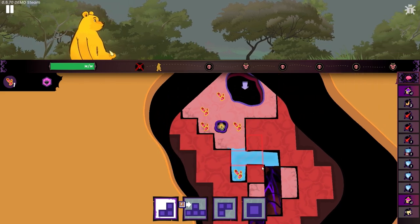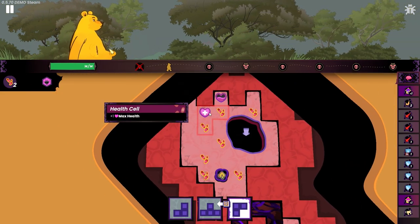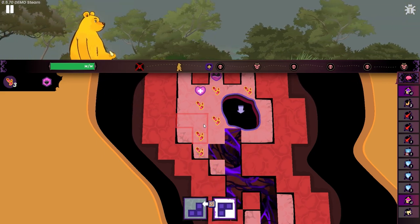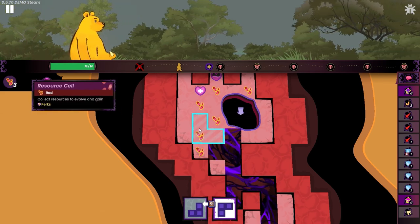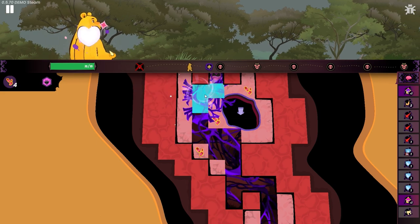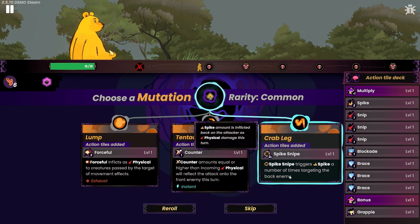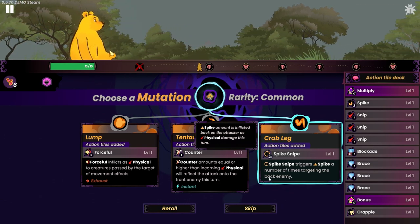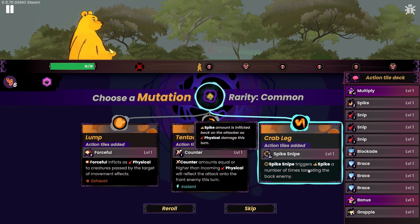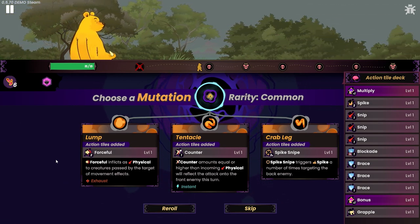Did that give me health or max HP? No, it just gave me health. We're just gonna do this here. And then from there, oh this gives me the max health — yeah, we're gonna try to go for that. We can put that there. And then we got the mutation — I got a counter, I got a snipe strike. That's pretty new: snipe strike triggers spike a number of times targeting the back enemy. Forceful inflicts physical damage to creatures passed by the target of movement. This counter amounts to equal or higher physical damage reflected back at the enemy.